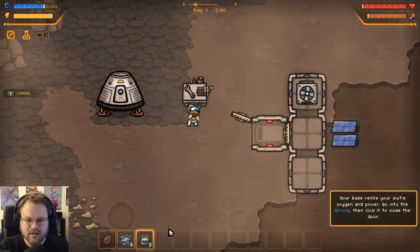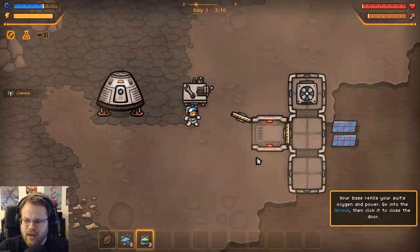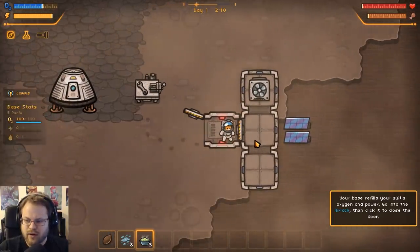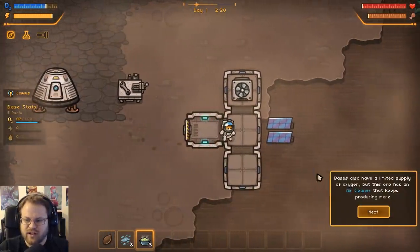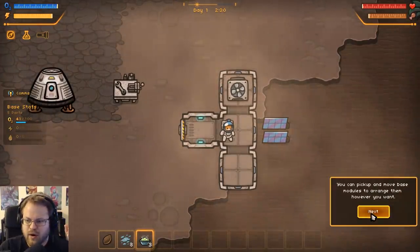Left click the food in your inventory to eat - or is it right click? You ate plant slop. Your base refills your soup power. So we have a limited supply of oxygen, but this one has an air cleaner that keeps producing more.